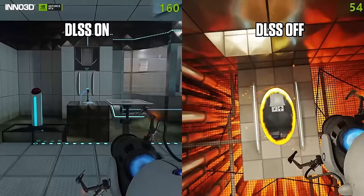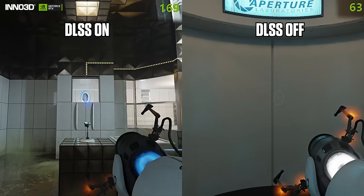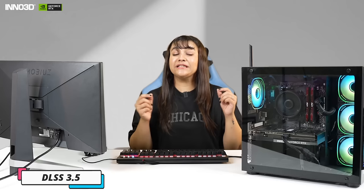Now let's actually see the major differences. On the left we have DLSS turned on, while on the right it is disabled. With DLSS enabled, not only do we get a significant boost in performance, but we also immerse ourselves deeper into the rich storyline and breathtaking environments of Portal. The visual quality is absolutely stunning. The Inno 3D GeForce RTX 4070 Super, combined with DLSS 3.5 and RTX IO, is perfect for any gamer looking for an amazing in-game experience.